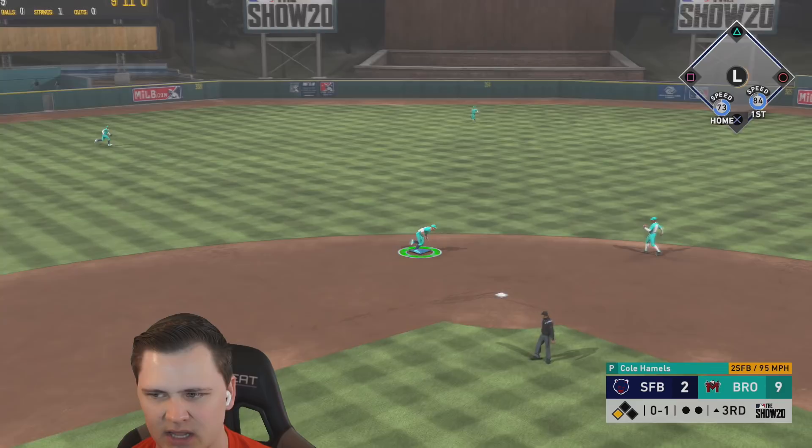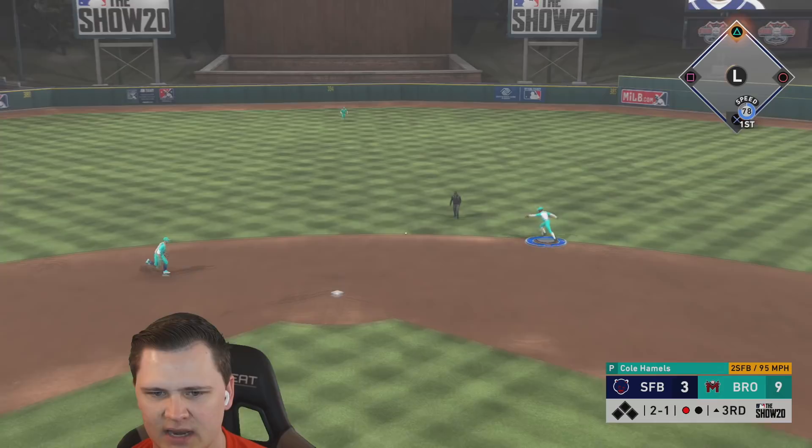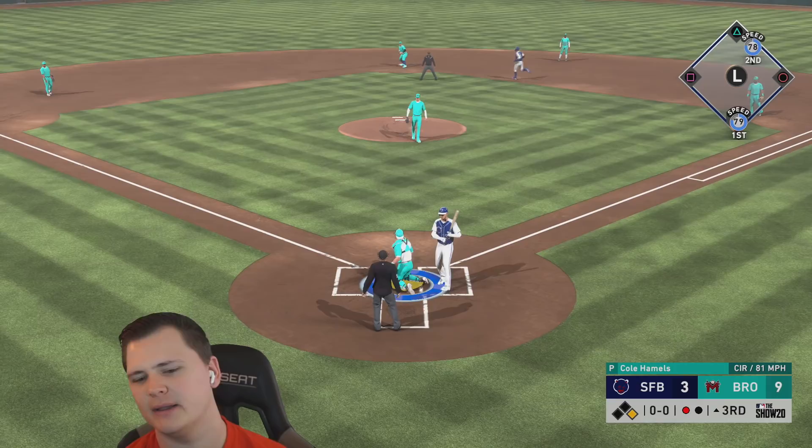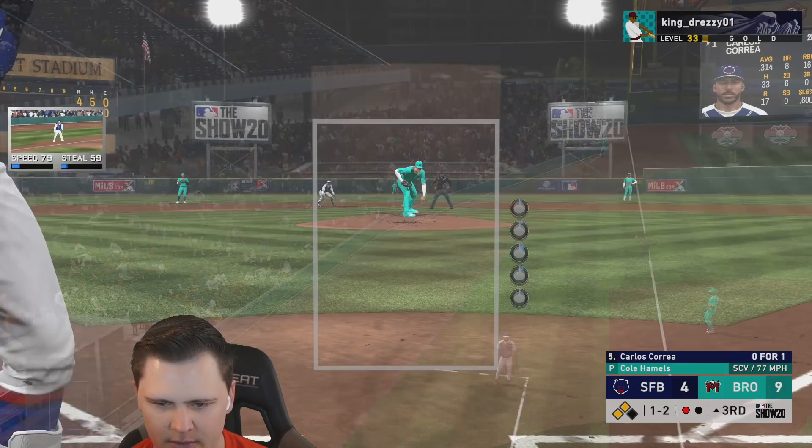That two-seam is gonna be flat — this is a mistake. I need movement Cole — flash that circle change. All right we're gonna peg him in the face mask. Would you look at that — it's a two-seam with movement going right down the middle. Cole is definitely not what you would call a Hall of Fame pitcher. In this game he's more meant for Legend difficulty.